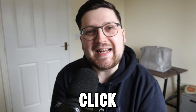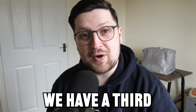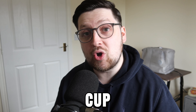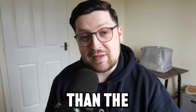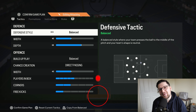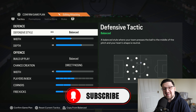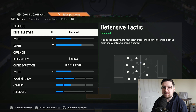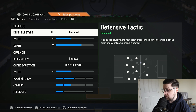Rest assured, you have not been clickbaited. We have a third pro meta formation now in this game being used at the upcoming World Cup qualifiers, and that is none other than the 4-2-1-3. These are pro player Footwith Ethan's custom tactics — not just thrown together for a video. These are the exact custom tactics he's going to be using at the World Cup qualifier this weekend in Sweden.